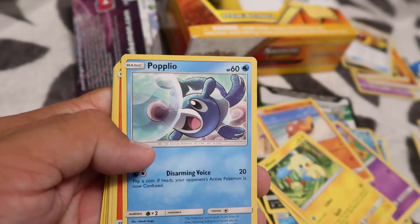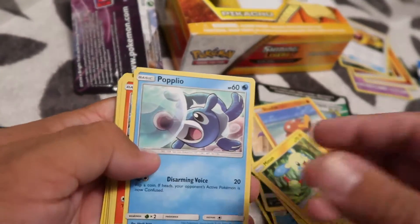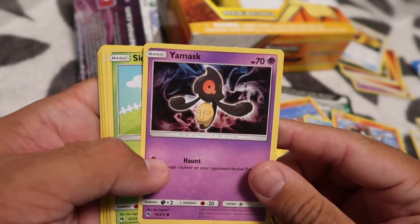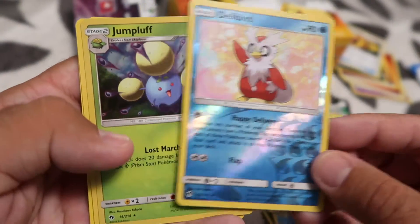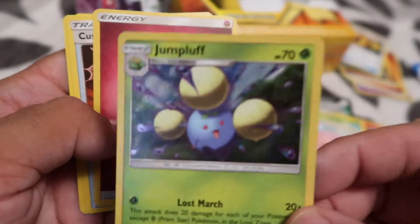So this is our last pack — this is a Sun and Moon Lost Thunder. Poplio, Litleo, Yamask, Skiddo, Chansey, Delibird reverse holo, Jumpluff — and the Jumpluff is holo.